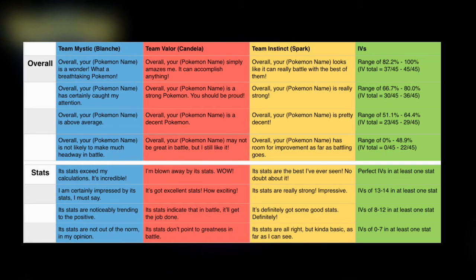Since I'm Team Mystic, I'll be naming Team Mystic's appraisals from now on, so make sure to refer to the chart if you aren't in Team Mystic. If the IV is between 66.7% to 80%, the team leader will say 'overall your Pokemon has certainly caught my attention.' If it's from 51.1% to 64.4%, they'll say 'overall your Pokemon is above average.' And if it's from 0% to 48.9%, they'll say 'overall your Pokemon is not likely to make much headway in battle.'